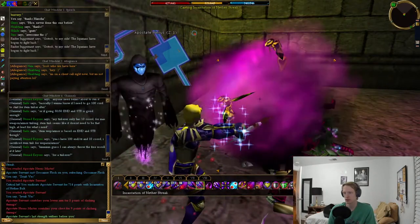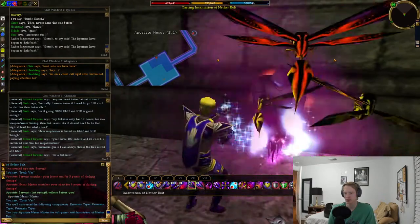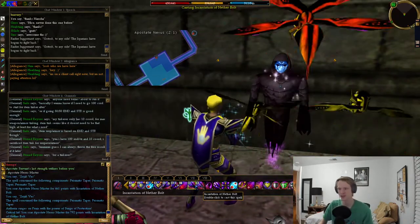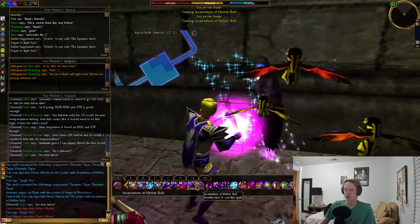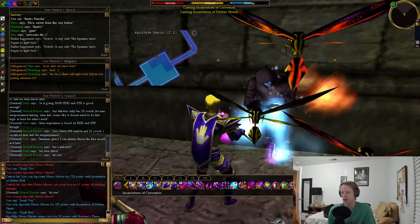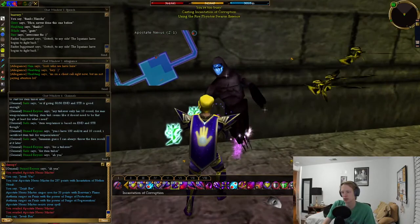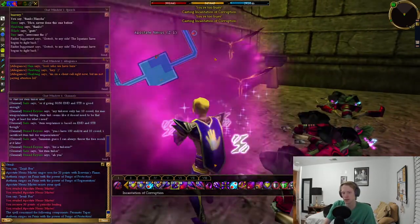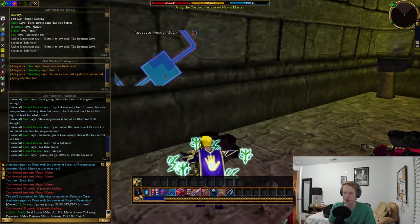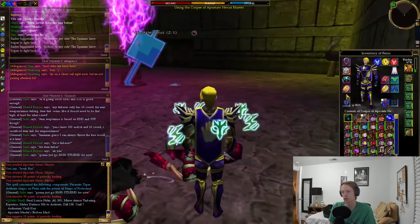I should be switching to my singularity weapon, but my summon will probably take care of this anyway. This is the apostate nexus master — this is what you have to kill in order to complete the quest. I'm actually not really doing that much damage, just relying on my summon. Nexus master down. He drops a key and an apostate master's broken mask, so those are the two things you need to loot.